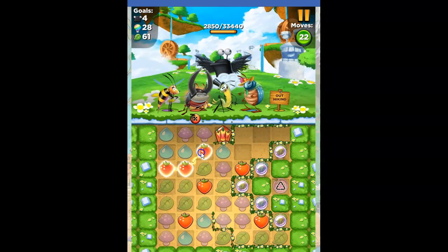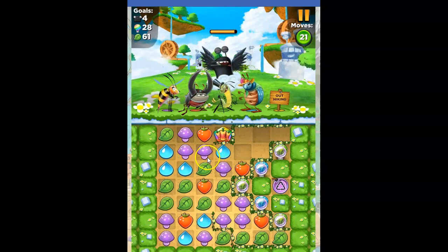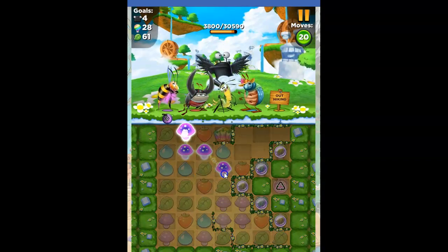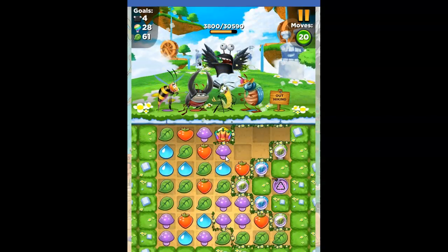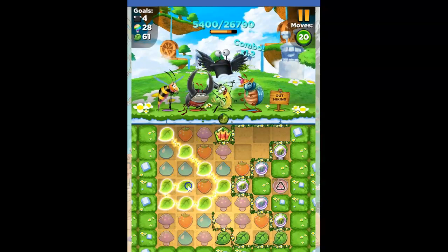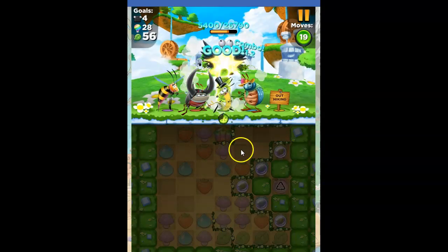I'm going to set this up even better. I need to bring the blue into alignment, not the purple. Now I need to bring the purple into alignment, not the blue. And then I'm going to make this move, and it's going to do other wacky, crazy things.